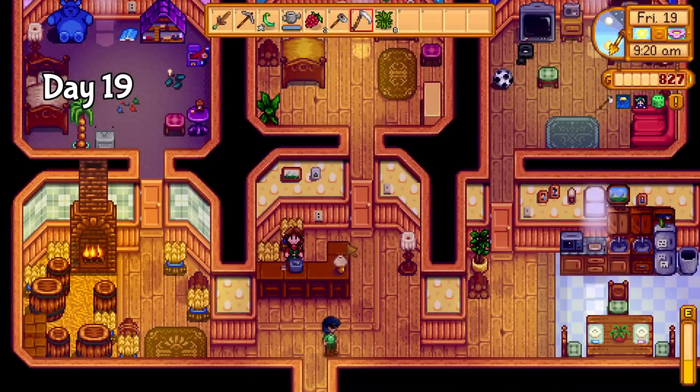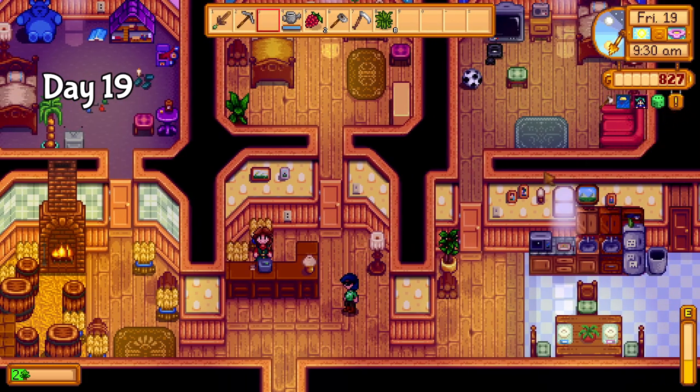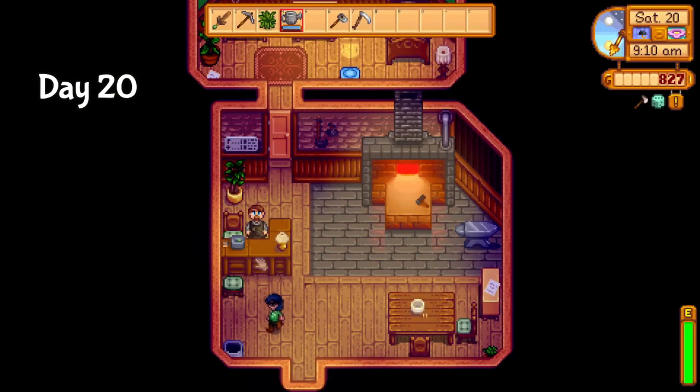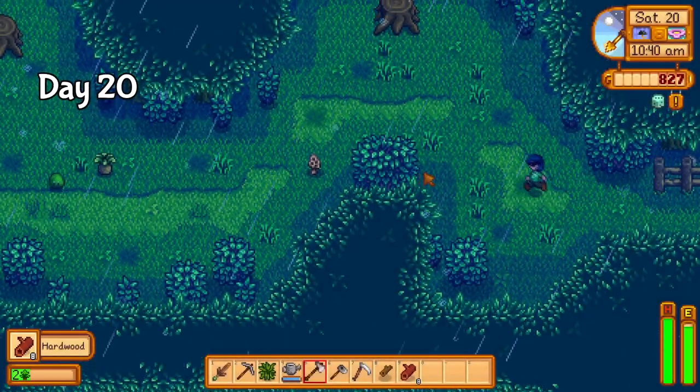I happened to remember that a few days ago I stumbled on a quest for Marnie saying she wanted a green bean, so I decided to take one to her. I'm not sure if I was too late or something, but giving her the bean just acted like a normal gift — so whatever. It was raining on day 20, and my axe was ready. I headed to Clint's, got the axe, and made my way into the secret woods where several morels were waiting for me. Glad I got that checked off the list.